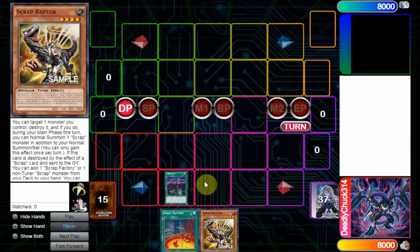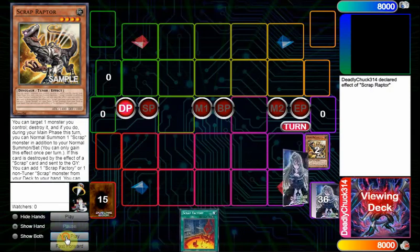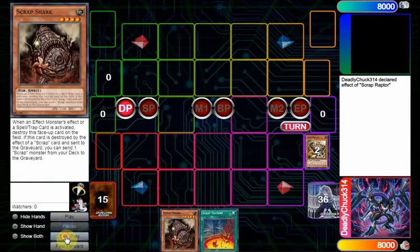And it's searchable as Scrap since it is a tuner itself. So we're going to run some Scrap Raptor and see what it does. It searches what everyone will be searching — Scrap Shark — and the combo will be showing Scrap Factory plus Shark. Both of them are full combo.